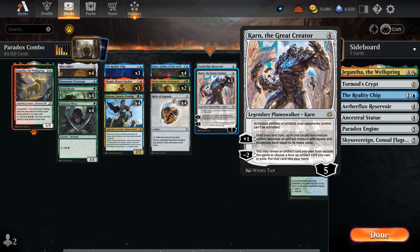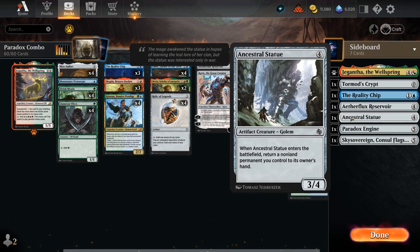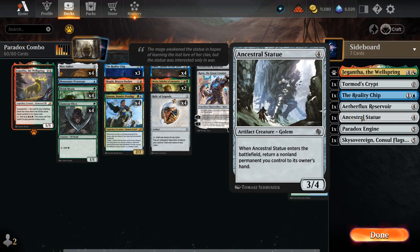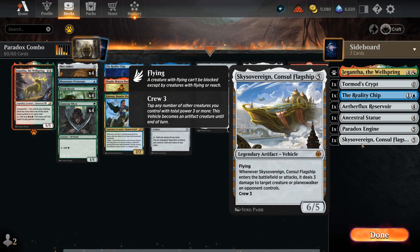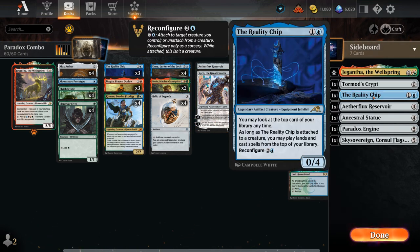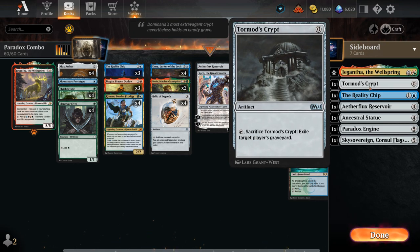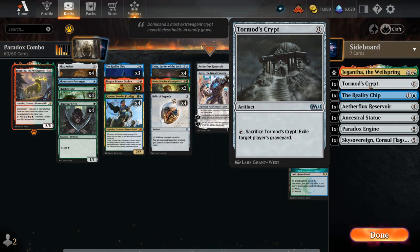We have three copies of Karn, the Great Creator to help out — it can minus two to grab Paradox Engine or our Aetherflux Reservoir. Once we have Paradox Engine making mana and Reservoir gaining life, all we need is Ancestral Statue: a four-mana 3/3 that returns a non-land permanent to its owner's hand when it enters, including itself. We keep replaying the statue over and over, making more mana and gaining more life until we get above 50 to win. We also have Sky Sovereign and Tormod's Crypt in the sideboard — the Crypt is important against graveyard combo decks like Grease Fang plus Parhelion, which we can quickly grab with Karn.